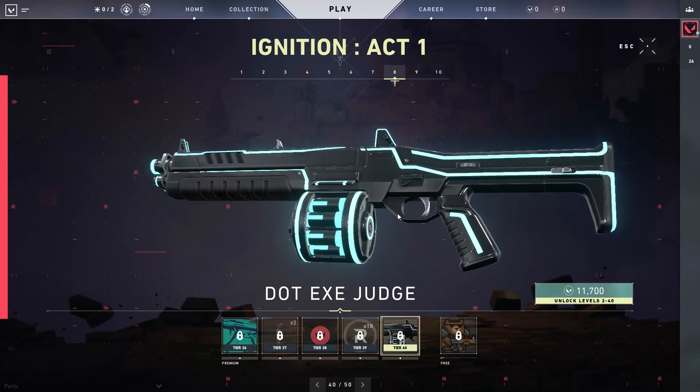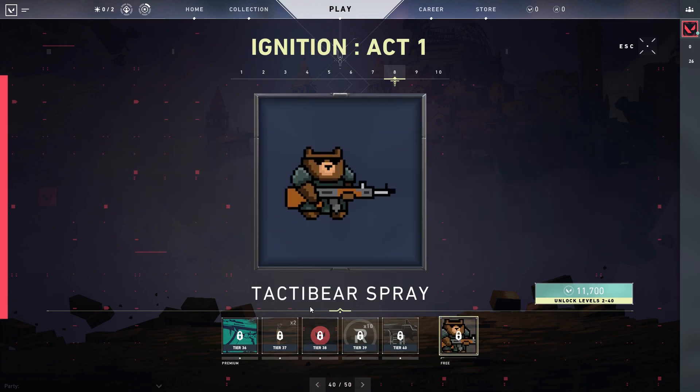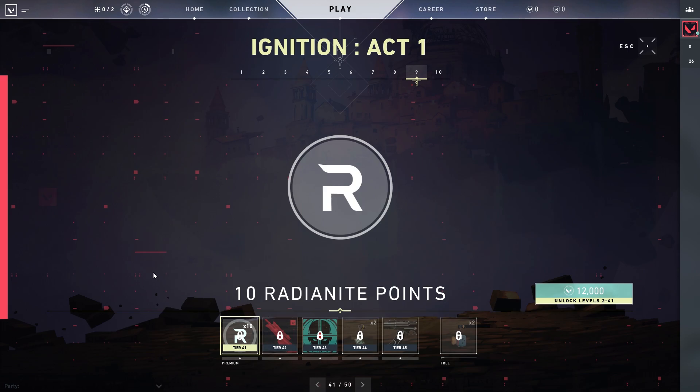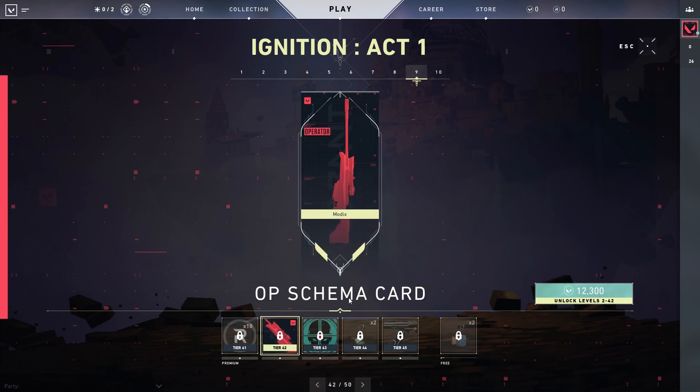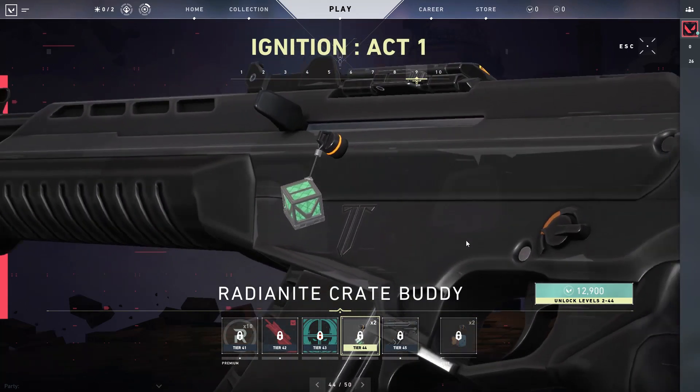And then the Judge dot-exe. You're already probably going to die if somebody has a Judge so close to you, and all that happens is you just see bright flashes on your screen because this skin is so bright — that'd be crazy. Tactibear spray — that's awesome, it's animated. 10 radiantite points. An OP Schema card. Lethal Crosshair spray — that looks like Avatar behind him, to be honest. And then a Radiantite Crate buddy.